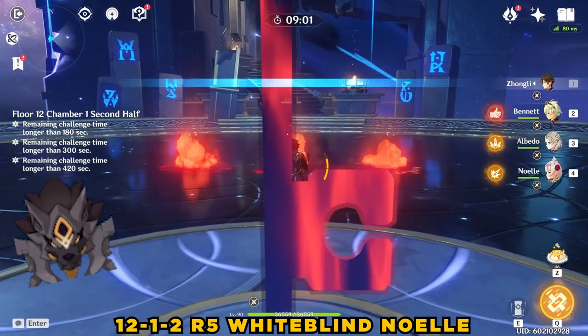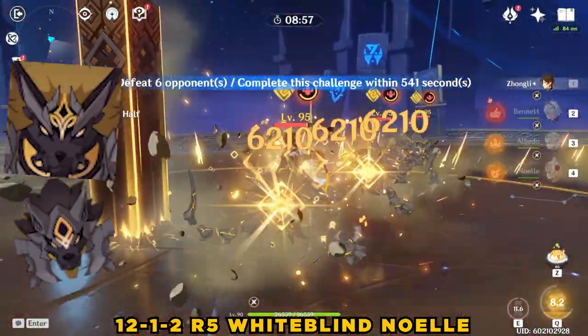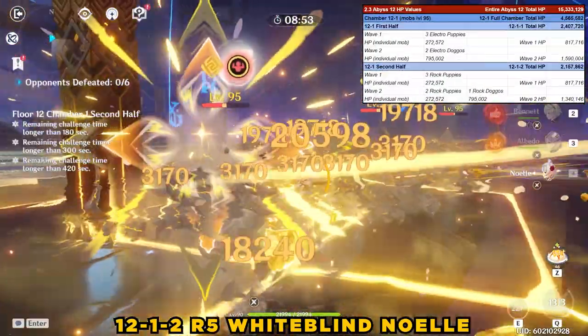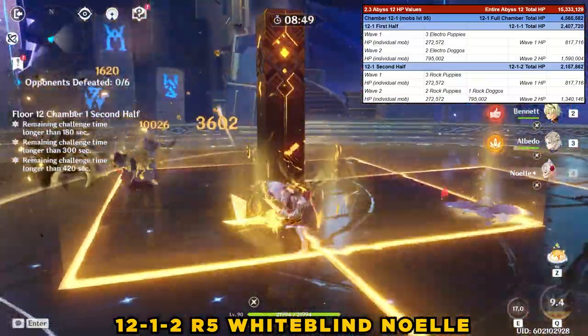12-1-2 is very similar to 12-1-1, except it has rock versions of the Puppies and Doggos. For the second wave, instead of two Big Doggos, it has one Big Doggo and two Puppies. In total, 12-1 has 4,565,582 hit points.